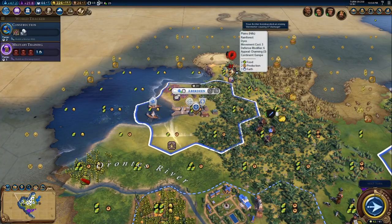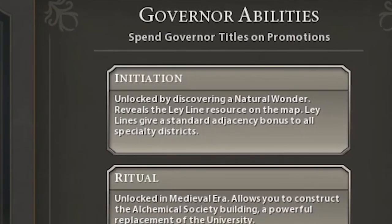The initiation bonus - to basically unlock this, all you have to do is discover a natural wonder, and it's 100% guaranteed that if you discover a natural wonder, you should discover this secret society.